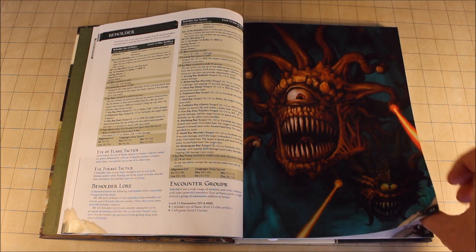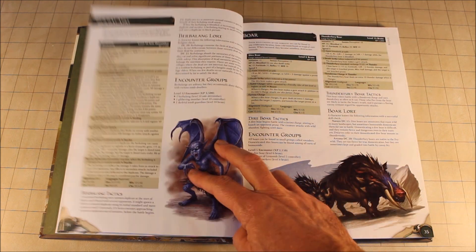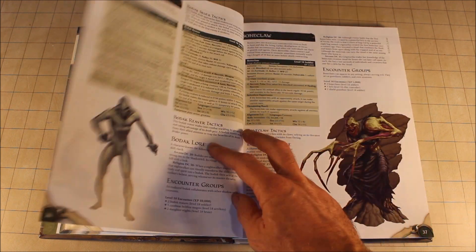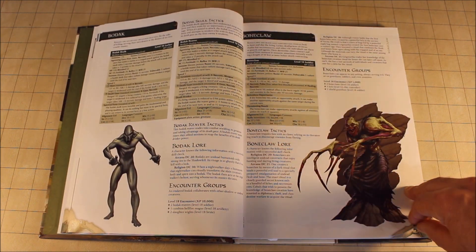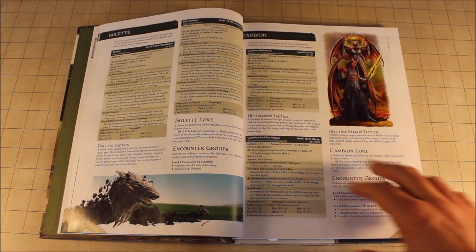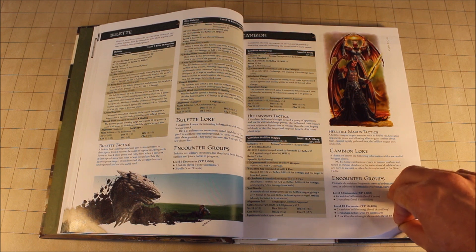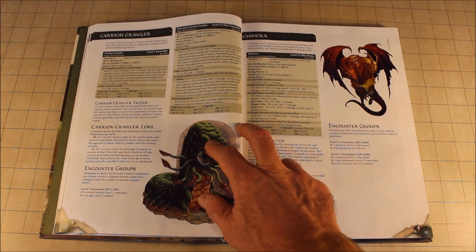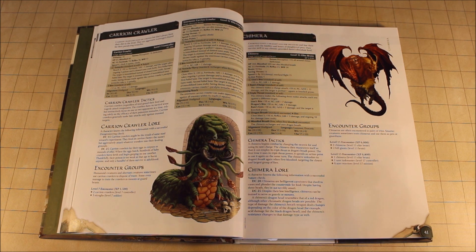You can see a huge stat block but not a lot of fluff, which is a little concerning. The monster types have been streamlined down to the controller, the lurker, the brute, the artillery unit, the skirmisher, and the soldier. This was all supposed to make it much easier for a Dungeon Master to run Dungeons and Dragons 4e.